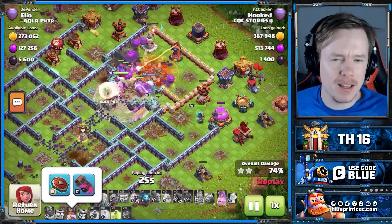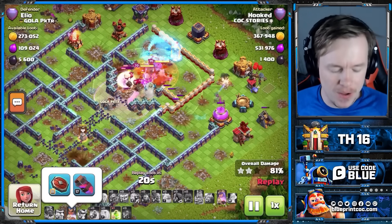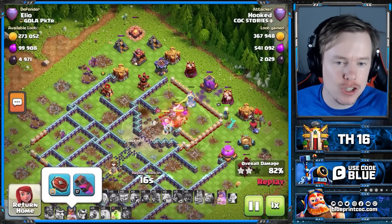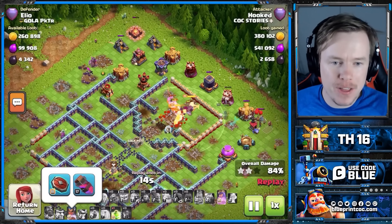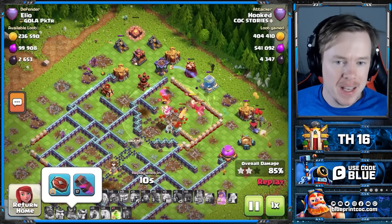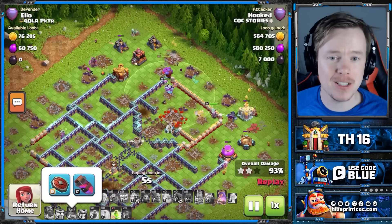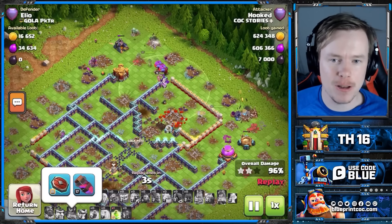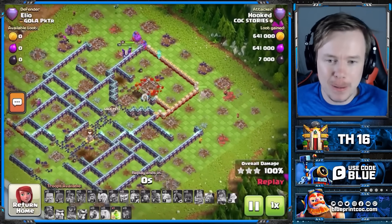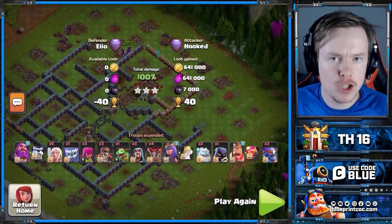I know particularly the pro players are very set on the Royal Gem and the Haze Vile, but I prefer the Seeking Shield because her job is to take out the back-end of the base. She's not going to be alive for more than a minute really unless she's doing cleanup as well. Her job is to take down the back-end defenses as quickly as possible. Whilst the extra DPS of the Royal Gem is nice and the extra hit points, I've found I don't really need them as much because I'm popping her ability early anyway.